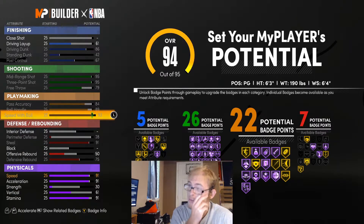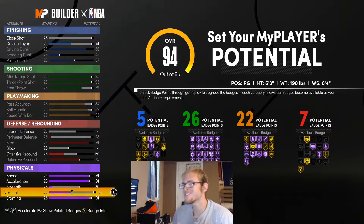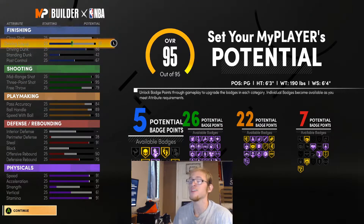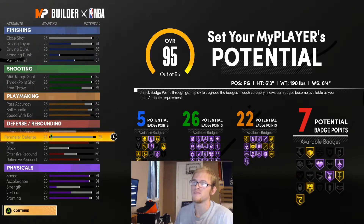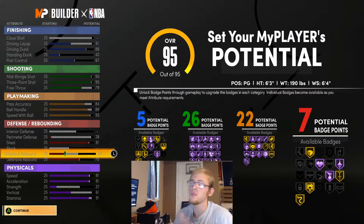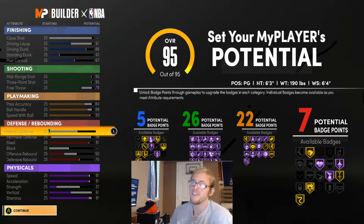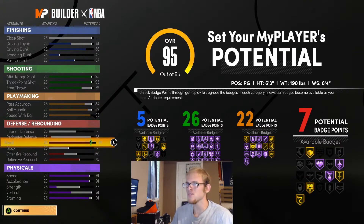I think this is the best kind of split for this Steph build. The only reason I'm giving this build driving dunk is so we can get finishing badges. If you spend it on close shot or driving layup, you don't get any badges. We've got these maxed out shooting stats, really good playmaking stats, and a decent amount of finishing badges. I didn't touch perimeter D because you don't get any badges for it. We're going to finish with five, 26, 22, and seven. It's not like Steph is really known for his defense anyway.